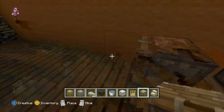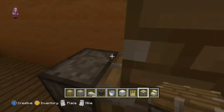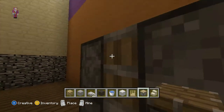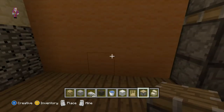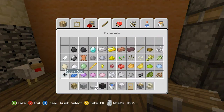We'll put in two fridges. That might have been a mistake though because this is a very small kitchen area — I made a mistake. And now we'll put in some ovens.